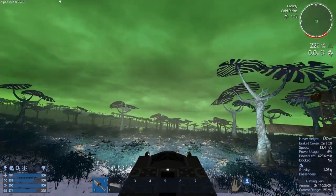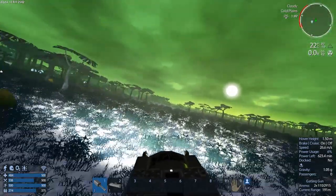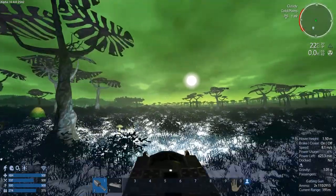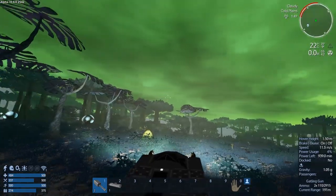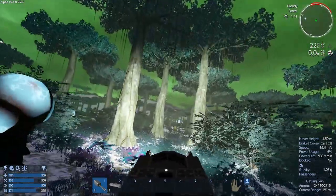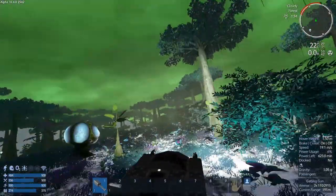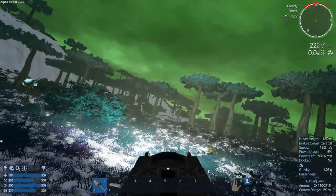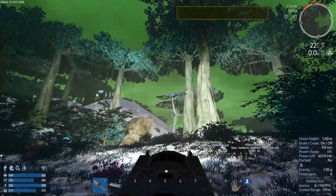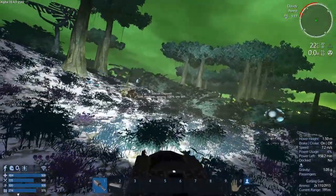I guess we keep heading west now. There's something due south — multiple radar hits. These forests are difficult on this planet — not good for a crappy little HV like this. A better HV could handle these smaller sticky plants. Let's call them sticky plants — anything you can't drive through that you bump up against really hard. Something's coming!